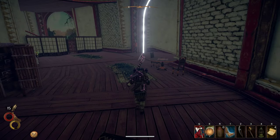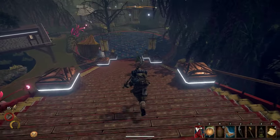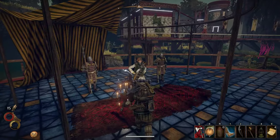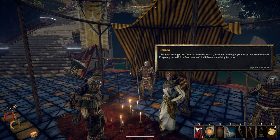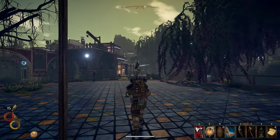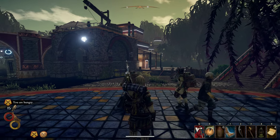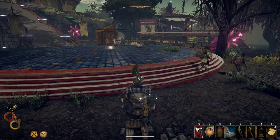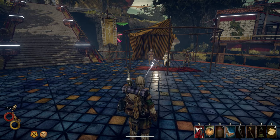So that's done. He said that the woman outside here would be able to give us quests. So let's go at least see what our first quest would be for the holy mission. And obviously, everything is telling us that at some point we're going to have to get mana. You'll get your first task soon enough — prepare yourself. In a few days, I will have something for you. Okay, so typically that means three days. She'll have something for us. Thinking about what we could do — maybe we do go back and grab our mana, and by the time we get back here three days will have passed and she'll have some quests for us.